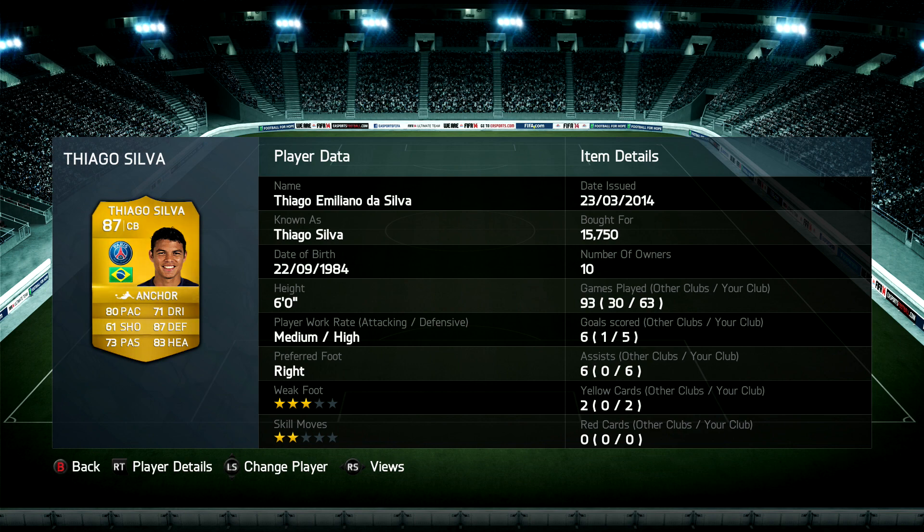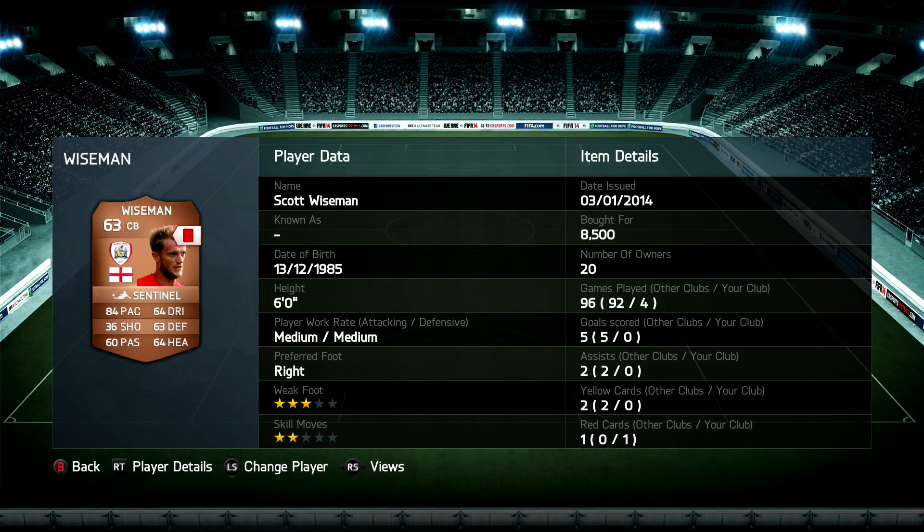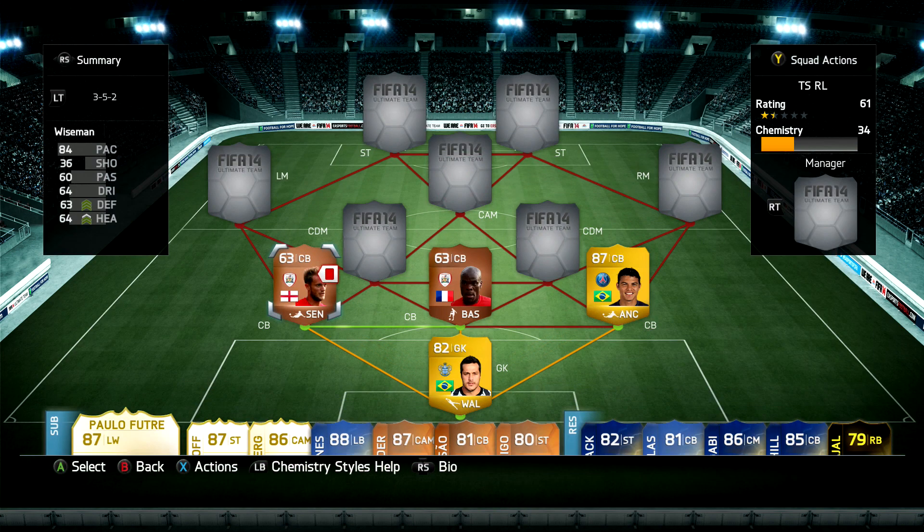Onto the team - it's a 3-5-2, one of my preferred formations on FIFA in general, and it's a very, very quick back three. We've got Voto of Barnsley, Wiseman to the left-hand side of him, and Thiago Silva on the right-hand side. We have Julio Cesar in goal and this team will cost you about 41,000 coins on Xbox and 46k on PlayStation, so nothing too bank-busting.